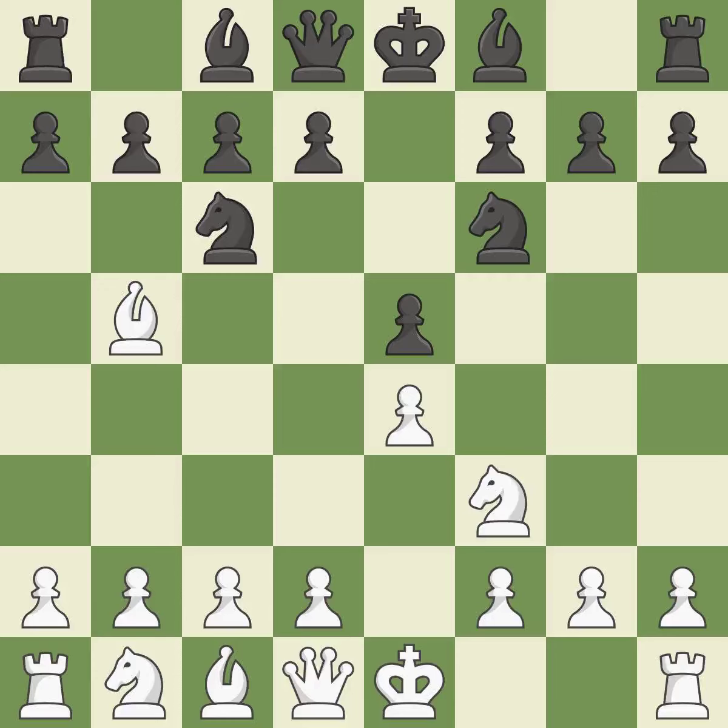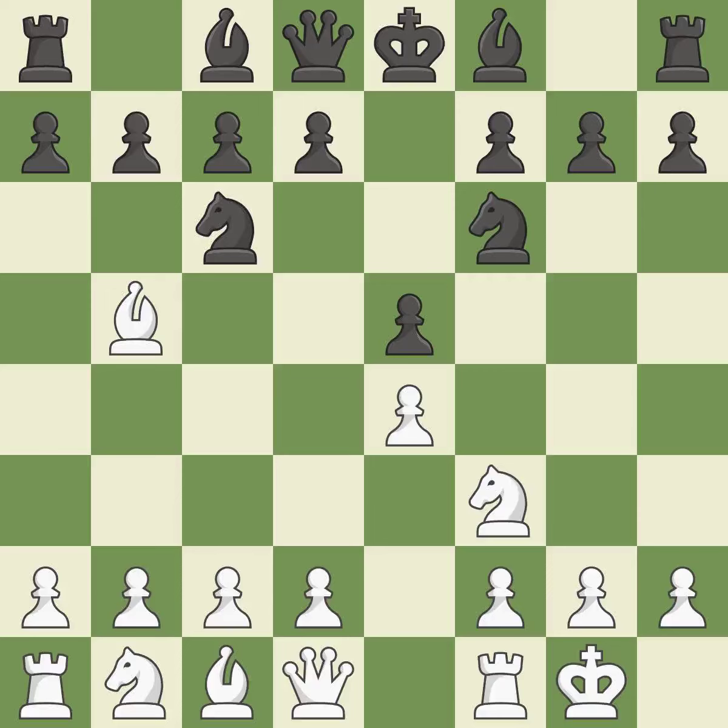Nf6 advances the knight and engages in an attack on the exposed e4 pawn. Castling gets the king out of the center and activates the rook. Nxe4 captures the e4 pawn and places the knight in the center of the board where it controls many important squares. D4 opens up the center, attacks the e5 pawn, and allows the dark-squared bishop to develop. Nd6 retreats the knight to a central square where it attacks the bishop on b5.